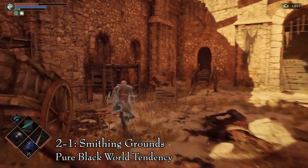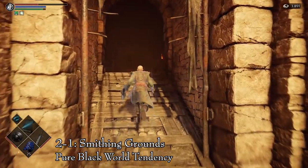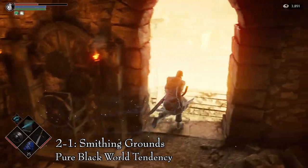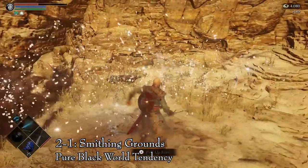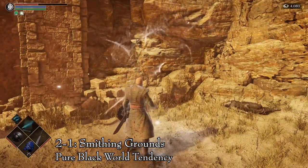The second primeval demon is found in area 2-1, the Smithing Grounds — make sure you are in pure black world tendency. Straight from the archstone, dodge the boulders thrown at you and head into the building. Immediately to the right you will find a switch — activate it to start the elevator. Ride it all the way down and it will take you straight to the primeval demon. Kill it and pick up the soul.